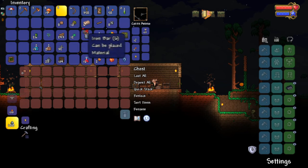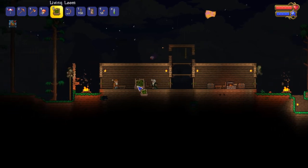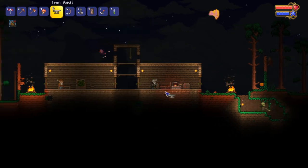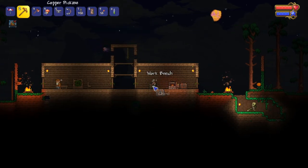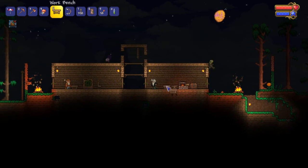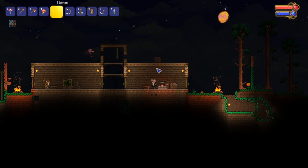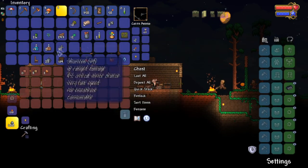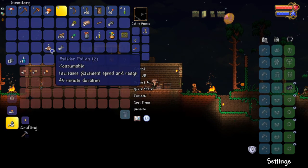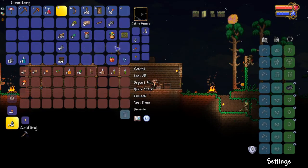Let's go ahead and put up the extra blocks. We should place the loom down somewhere — over here I guess. We should also place the anvil down. Let's just make this little room my crafting room, and we'll make the guide a house somewhere else. Put the waterleaf up. We'll take the recall potions. Bombs we want to take with us. Normally I try and save potions for boss fights.